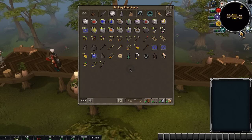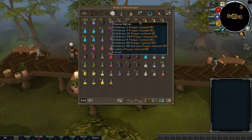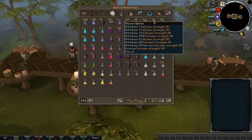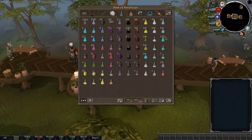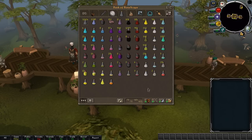For the rest there isn't much special, just my teleports. Then the next tab — my potions. I only use this bit actually: my overloads, prayer renewals, extreme defence, strength, attack, then my prayer potions and my antipoison for Kalphites etc.